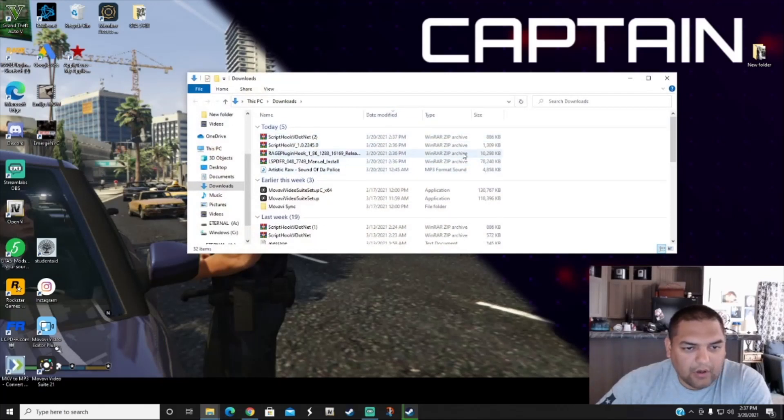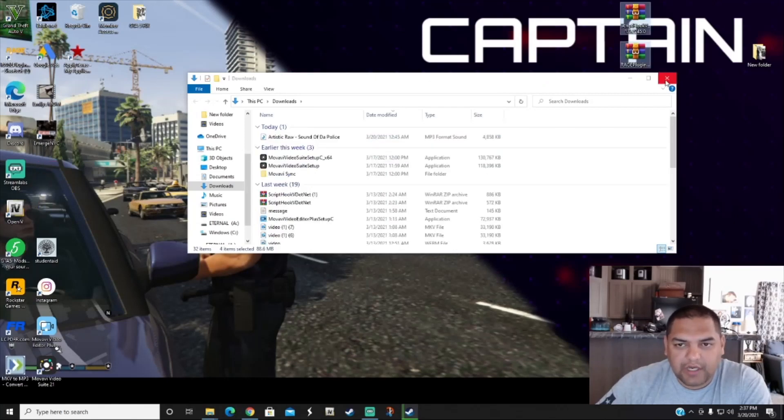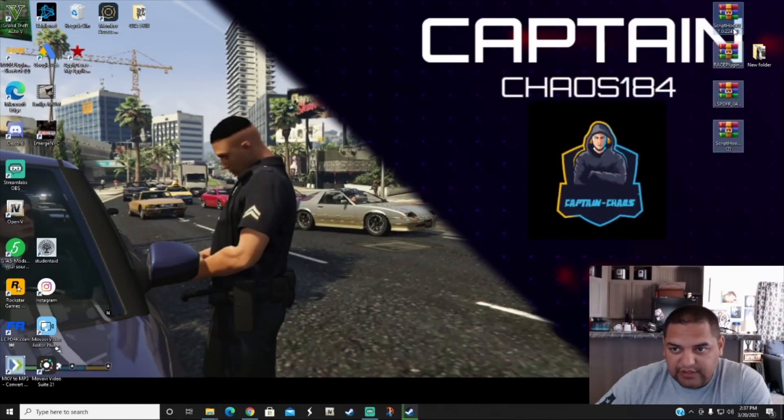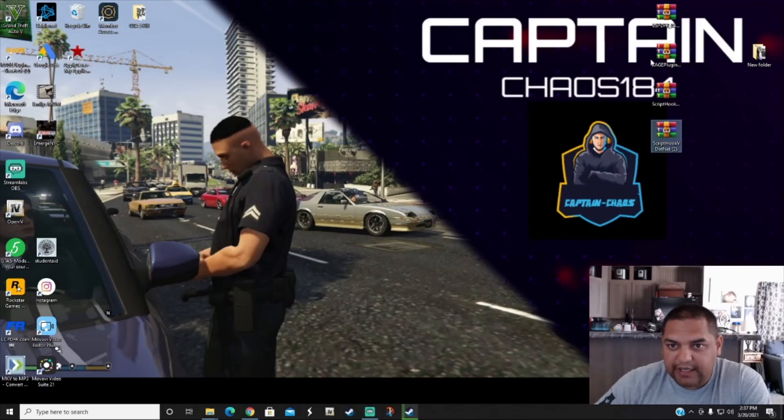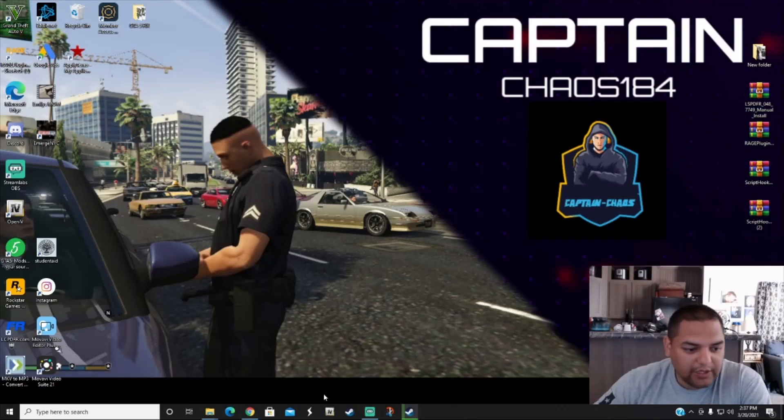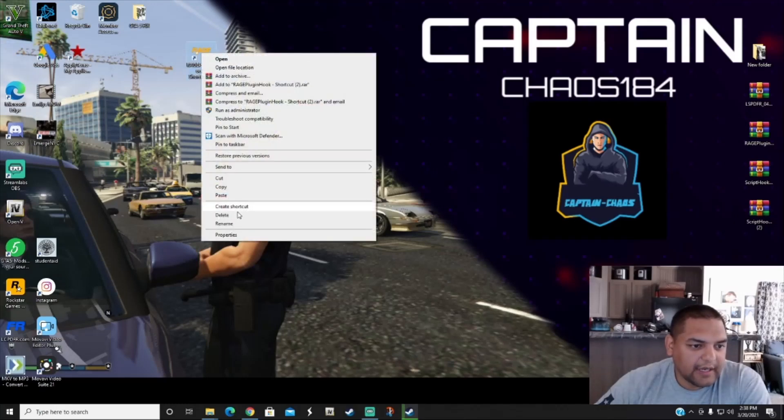Now that those are downloaded, go to your Downloads folder, highlight all four of them, and bring them to your desktop. The order we'll install: LSPDFR first, then RagePluginHook, then ScriptHookV, then ScriptHookV.NET last. Go ahead and delete your old RagePluginHook from your desktop — you don't need that anymore.